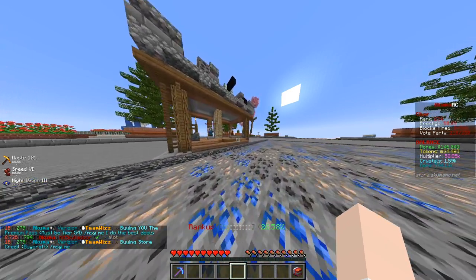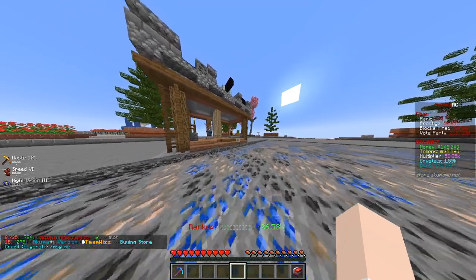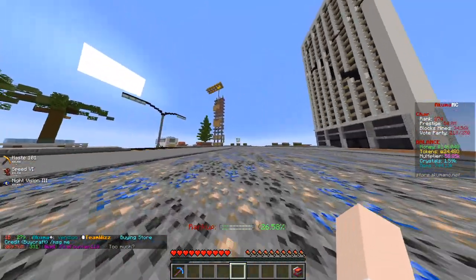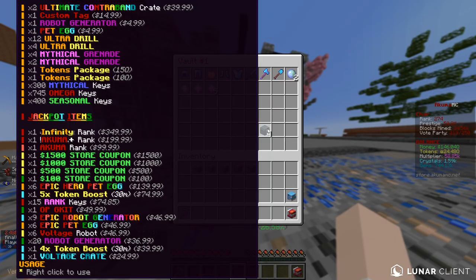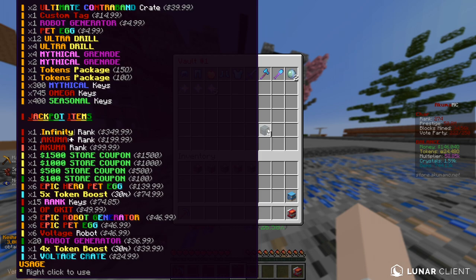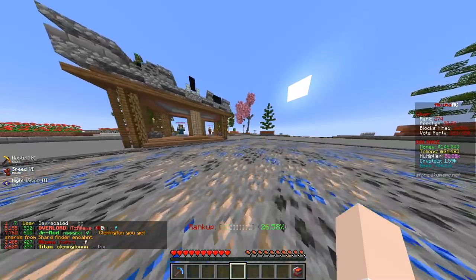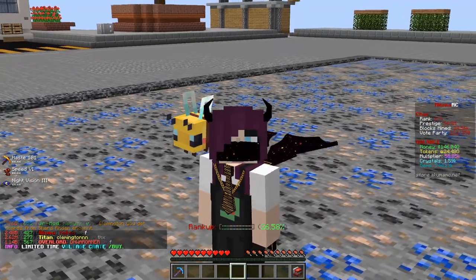Those infinity crates were $25 crates and they were absolutely insane — probably the most OP crates ever released. This time, the crate flies off my screen again, and instead of a $1,000 store coupon there's now a $1,500 store coupon in it. The voltage crates are literally 25 bucks in the store, and hopefully today I'm gonna prove they're absolutely insane by pulling some crazy stuff.